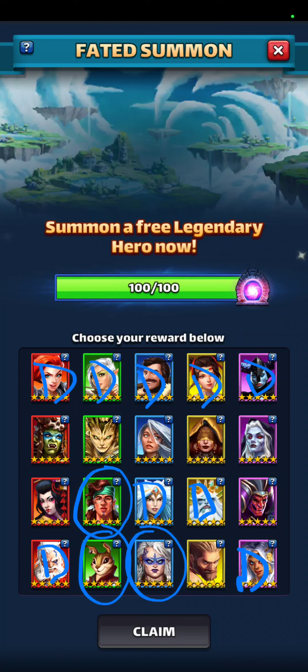For my roster, the color I need the most is blue, and then red. I have tons of purple five-stars, tons of yellow five-stars, plenty of green five-stars. So it's actually blue and red. I already have Tyre, and the other two reds — Mitsuko and Grazul — are for later, after I pick up these three. So after these three, I will pick up Mitsuko, Grazul, and Onatel.